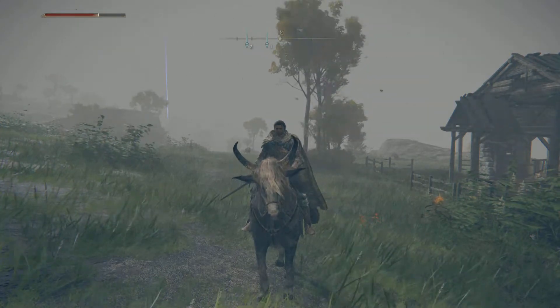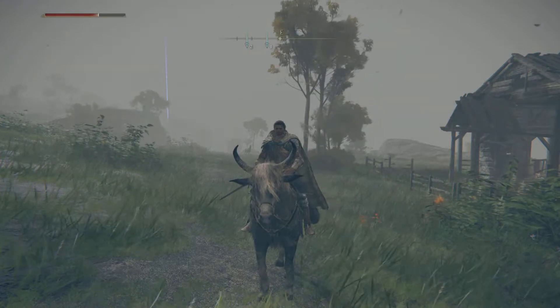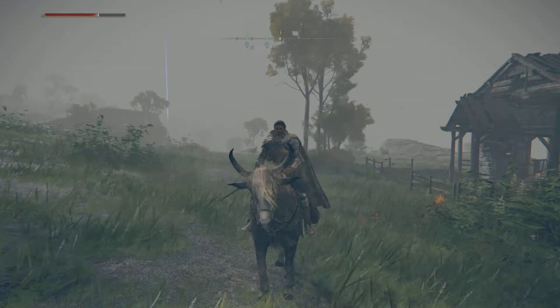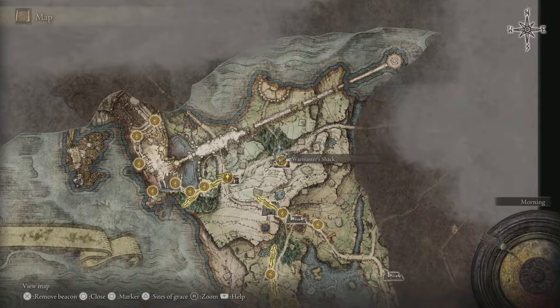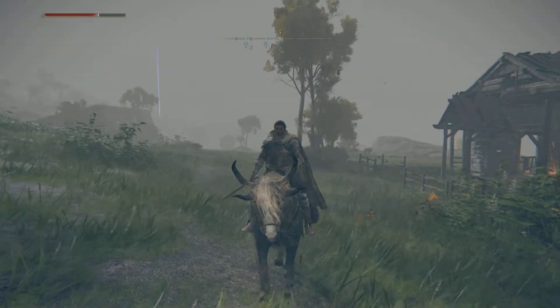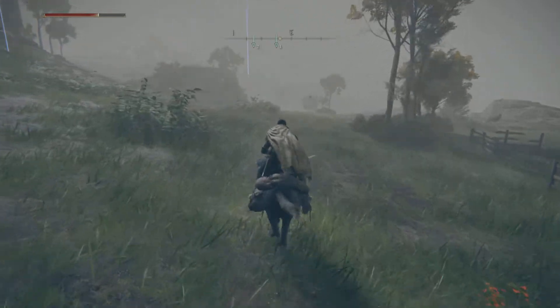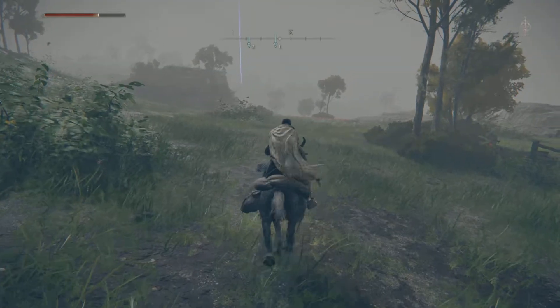Hello and welcome back once again, ladies and gentlemen. This is The Basic Gamer and I hope you guys are having a fantastic time. In this one we're quickly just gonna see how to get to the Warmaster's Shack. We are at the moment at the Storm Hill Shack — that is where the lady is who gives us the jellyfish ruins — and the Warmaster's Shack is around about this area; I've already marked it.